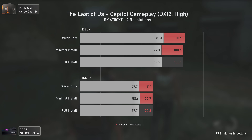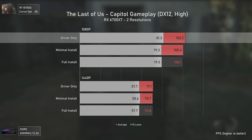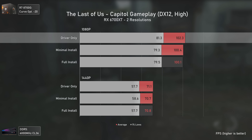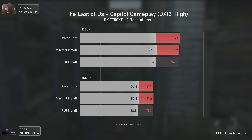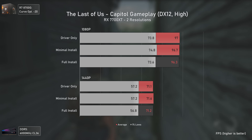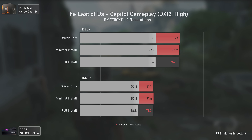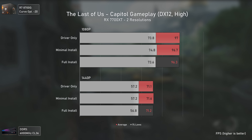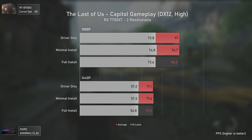The Last of Us is similar to Starfield - heavy on the CPU. Even with the RX 6700 XT, driver only performs slightly better at 1080p where CPU overhead matters most, but it's a tiny difference no one would notice. The 7700 XT delivers equal results across the board. Notably, the RX 7700 XT is actually performing slower at 1080p than the RX 6700 XT, likely due to Smart Access Memory being broken in this title with the 7700 XT.